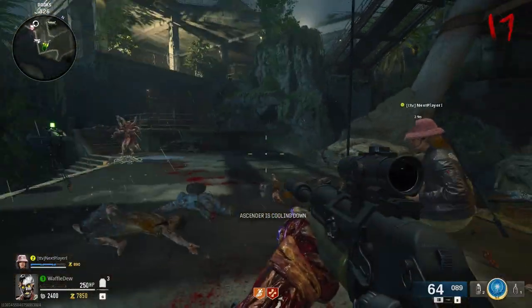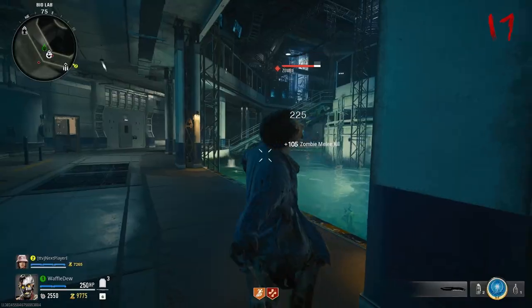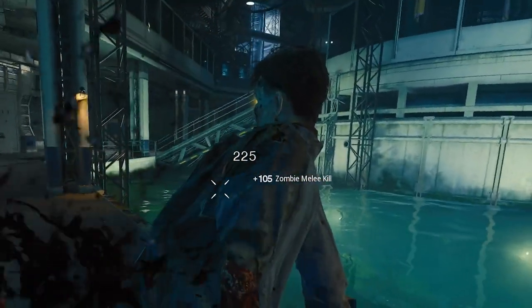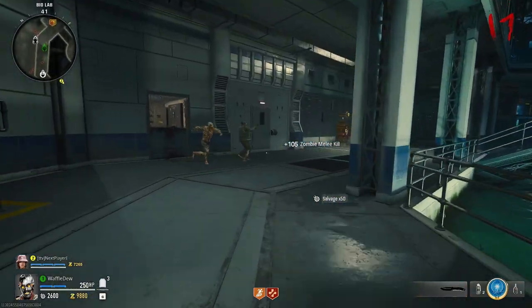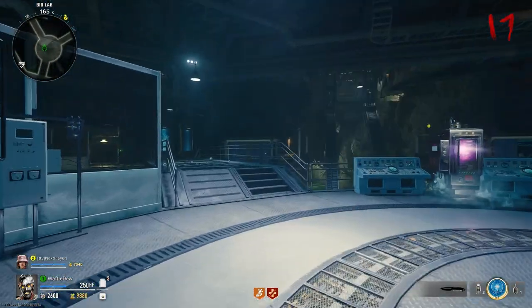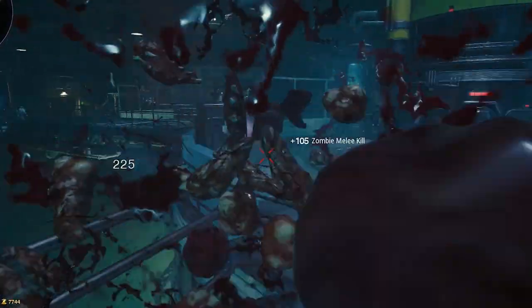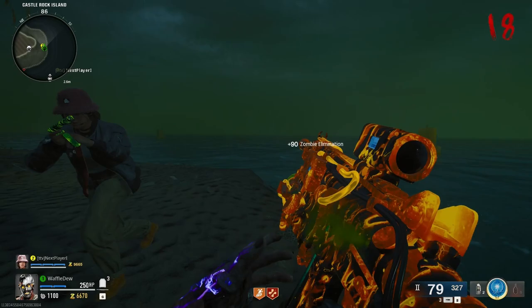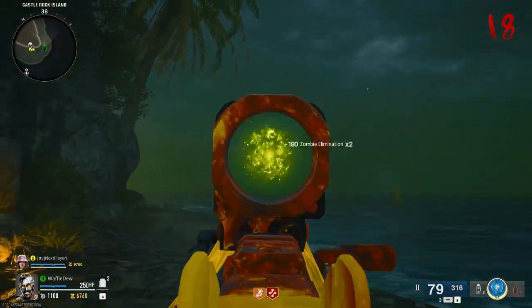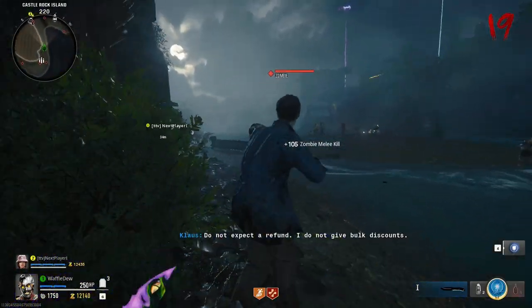Hey, we did it! The roles are reversed, we're chasing him now. This is how you do the melee invincibility glitch. What sucks is once they release the Easter egg, all these glitches will probably be patched. I love a good old glitch. They still spawn around us — the game knows where we are but the AI doesn't, which is weird.